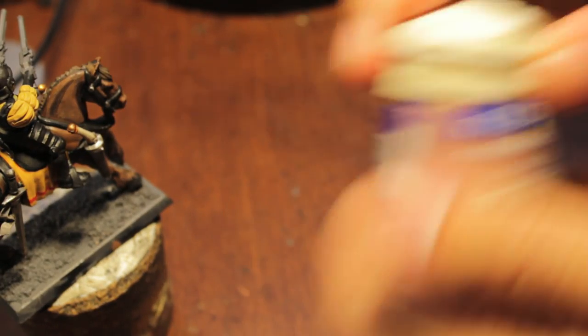Moving on to the next step, we're going to take some Taloran Flesh and we're going to paint in the hands and the face, because those are the two areas of the model that you can see.